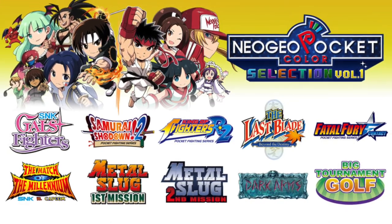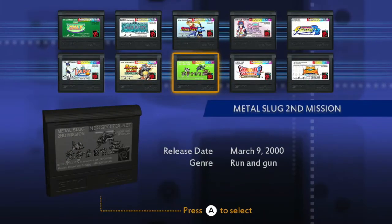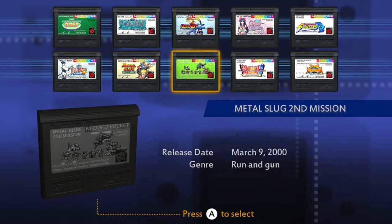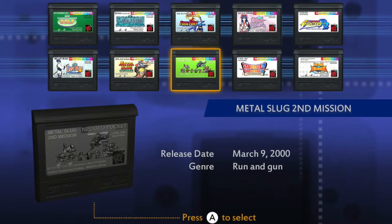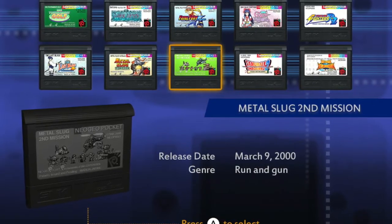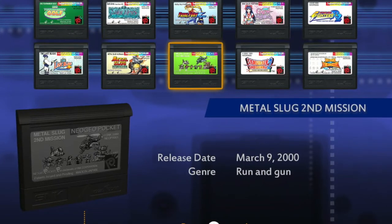Seven of the games were released individually for $7.99 each on the eShop, and four of them were not released individually. The games in the collection are: Big Tournament Golf, Dark Arms, Fatal Fury, Gal Fighters, King of Fighters, Last Blade, Metal Slug First Mission, Metal Slug Second Mission, Samurai Shodown, and SNK vs. Capcom Match of the Millennium. Big Tournament Golf, Dark Arms, Metal Slug First Mission, Metal Slug Second Mission, and SNK vs. Capcom Match of the Millennium can only be bought in this collection.